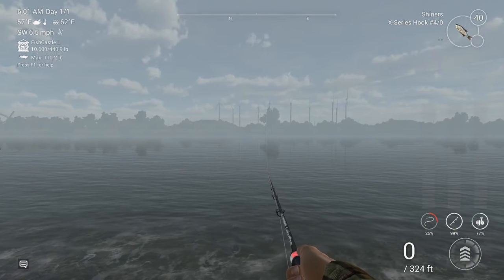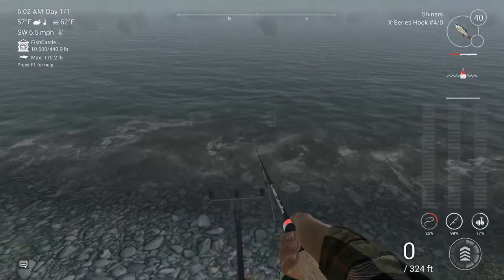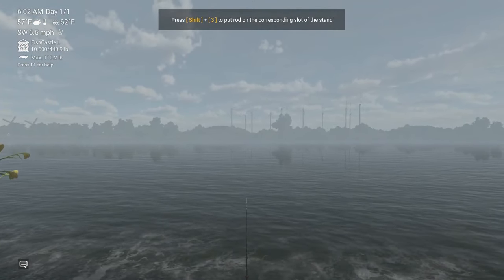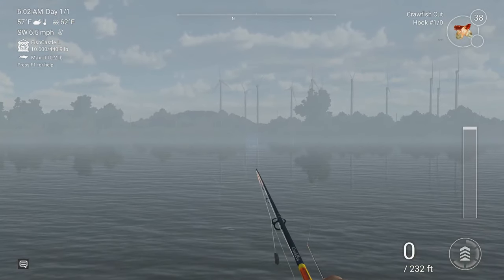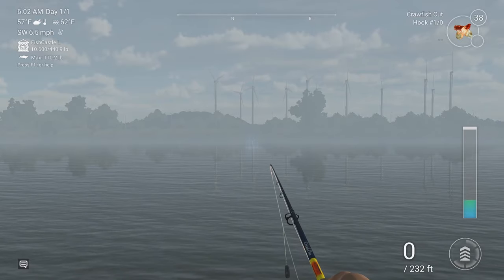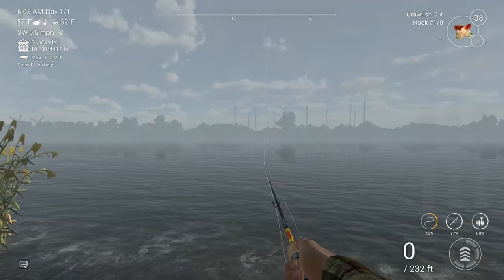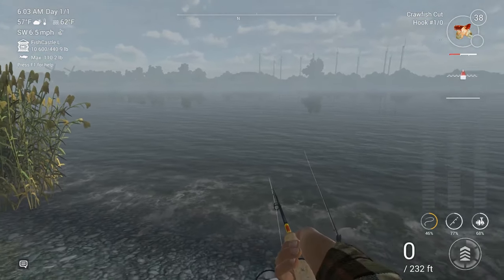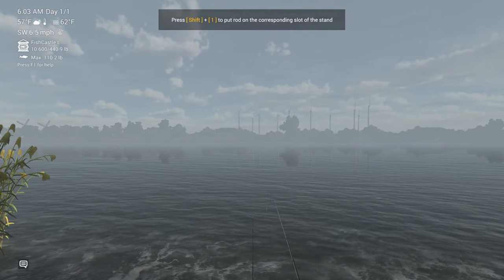It gets rather deep out there, so we're going to cast it out there and just let that sinker sink to the bottom with our shiners on it. Shiners I found are pretty good for Zander out here. I catch some eels sometimes as well. We're going to take out our Creek Pro and do the same thing — cast out as far as we possibly can and let that sinker sink to the bottom. We'll set our rods on our rod holders, and now we wait.